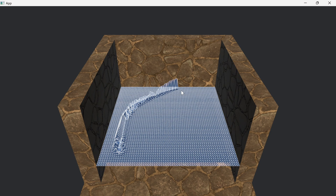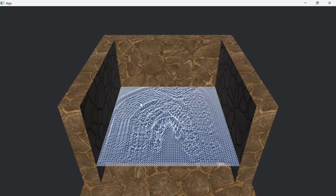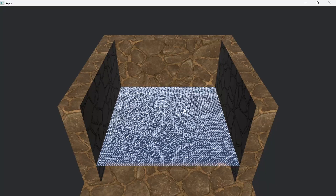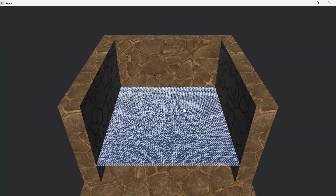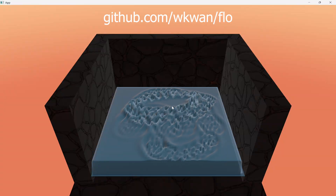I used the pipe method of simulating fluids, where the water surface is represented as a 2D grid and the vertices move up and down. Water flows from high to low height, and this naturally creates waves. For rendering, I wrote a simple ray tracing shader. I open sourced the code snippet on GitHub.